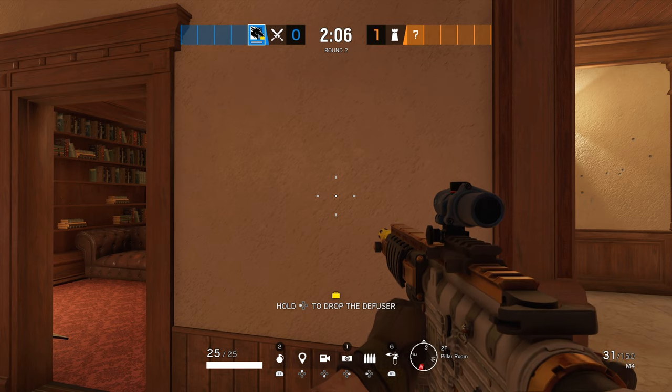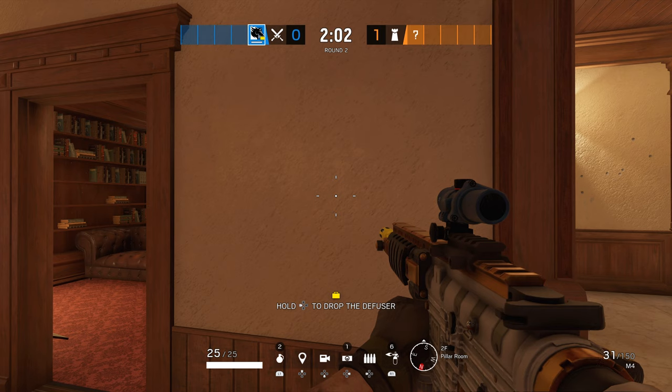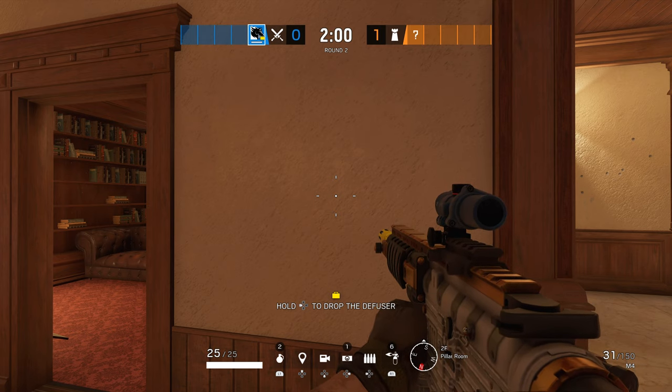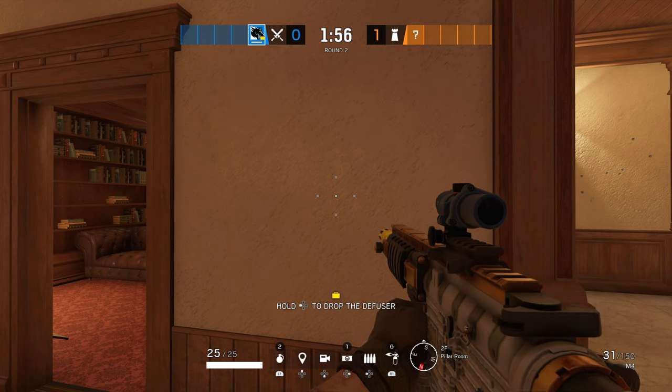With a Shaiko peek you can get free intel by peeking around a corner or even secure an easy kill without risking to die. It's a specific way of leaning into a corner without exposing yourself for too long.